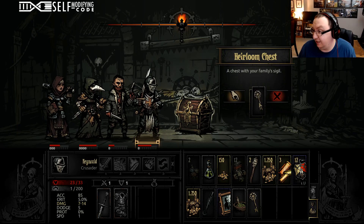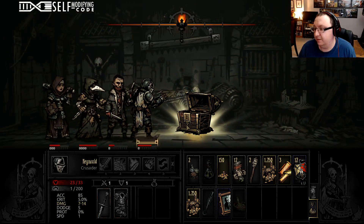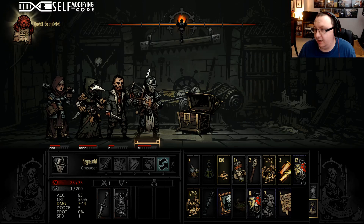We've got an heirloom chest. We've got a key this time — let's get that. Now we end it, so let's take a look at our wrap up.